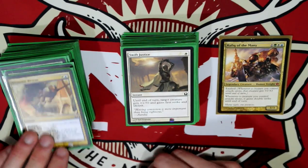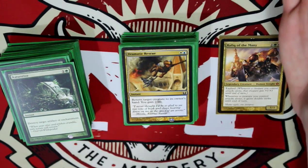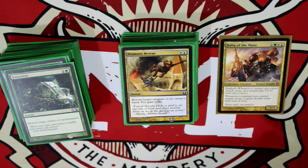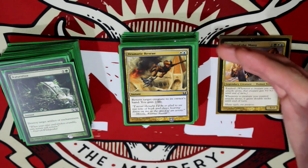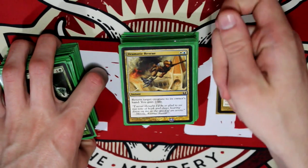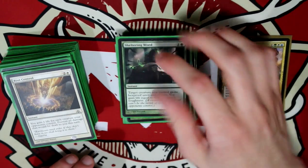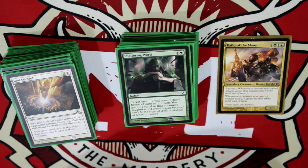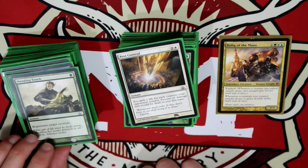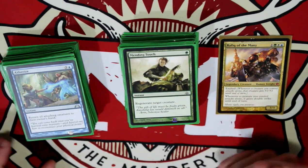Swift Justice, just buffing a creature when it's attacking. Dramatic Rescue is mostly for me — Return Target Creature to its Owner's Hand, you gain two life. A lot of times I can be attacking with a buffed-up creature and someone tries to kill it, so I drop Dramatic Rescue and pull it back. Naturalize, just to get things away. Sheltering Word gives Hexproof really quick, for defense, gaining one life and preventing all damage. Mending Touch lets you regenerate a target creature — attack, someone kills it, regenerate it.